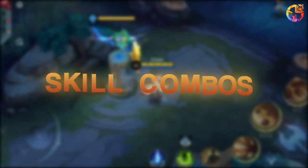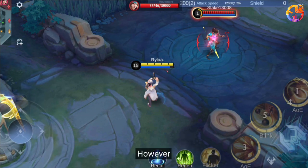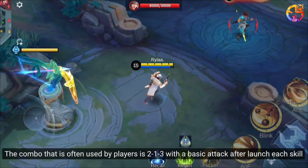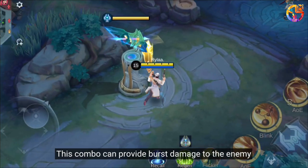Skill Combos: With the skills possessed by Clint, he can have various kinds of combos. However, the combo that is often used by players is to use skills 1 through 3 with a basic attack after launching each skill, so that Clint's passive can come out. This combo can provide burst damage to the enemy.